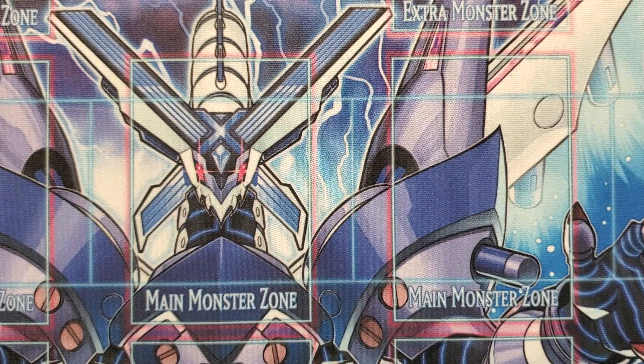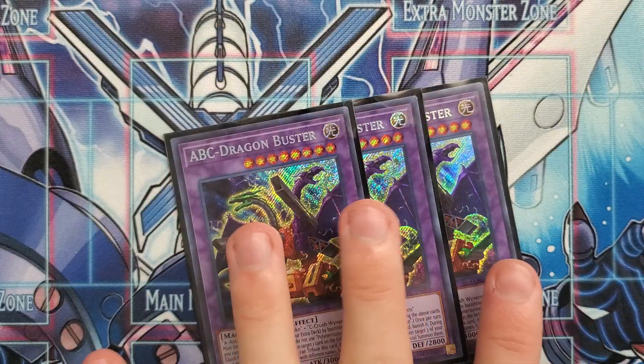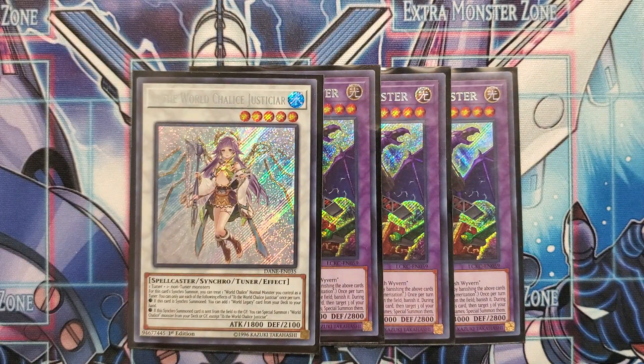The main deck is 40 cards. For the extra deck, we have, as always, three copies of ABZ Dragon Buster — if you aren't playing three copies, you're playing ABZ wrong. Then we have one, maybe two, copies of the Ibb World Chalice Seer. She's great — honestly, she's probably the best replacement for Sorcerers in terms of how much advantage she creates for the deck.